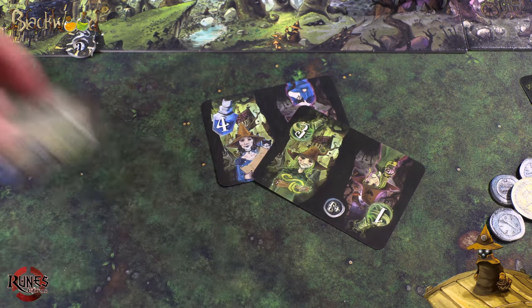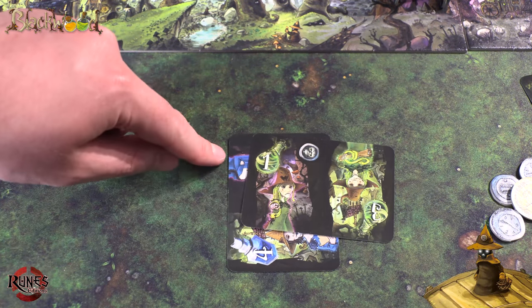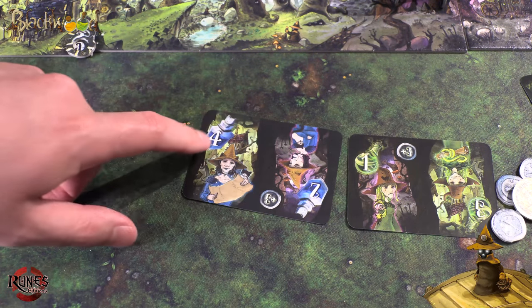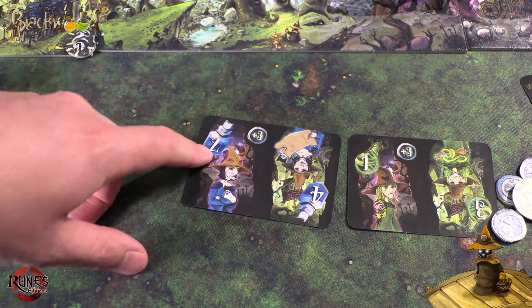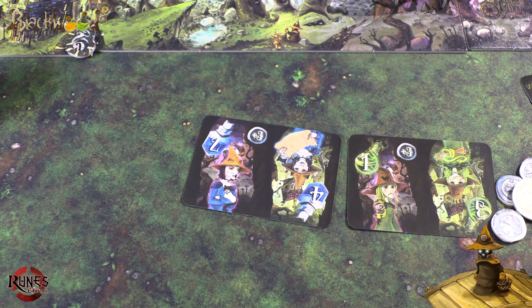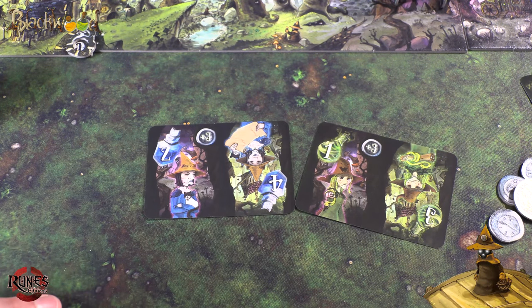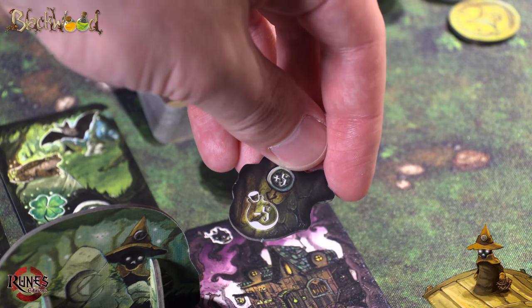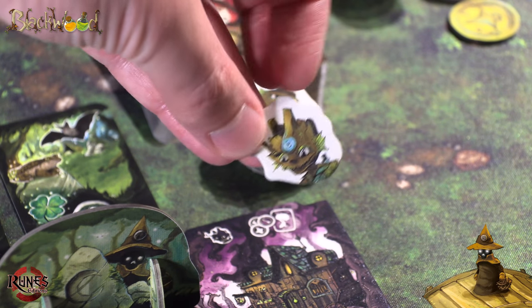Alternativt kan du velge å selge drikkene dine for penger, men da bruker vi den siden opp. Der ser du at det ikke er tre poeng – det er ett poeng til en sånn blå. Det er fire poeng hvis du vil bytte det mot en magisk kak, eller bare to poeng hvis du selger det til landsbyboende. For det er ikke så veldig populært blant heksene å selge drikkene sine – de skal brukes, ikke selges. Og hvis du er i pengenød, kan du få hjelp av den skapningen her som gir deg fem penger – men det er også fem minuspoeng i slutten av spillet, og det er ingen måte å bli kvitt disse på igjen.